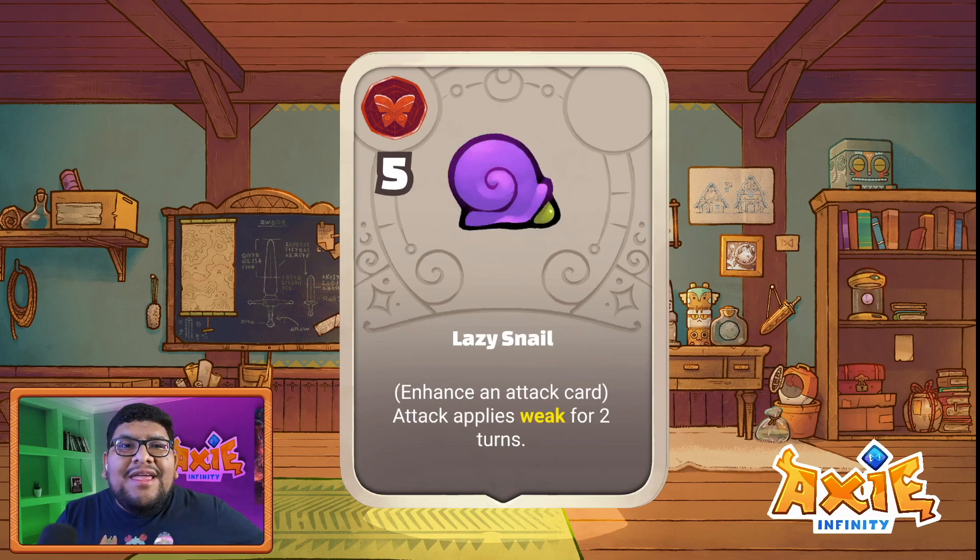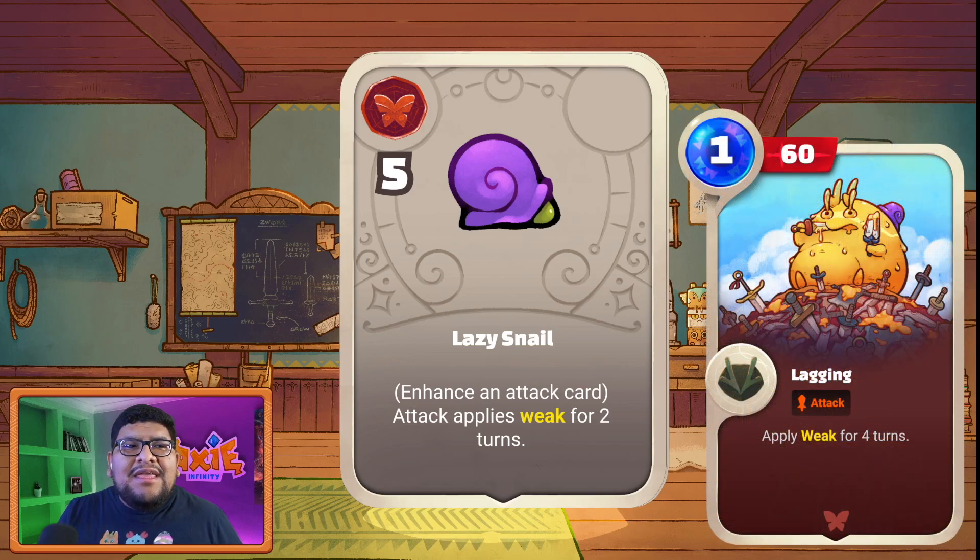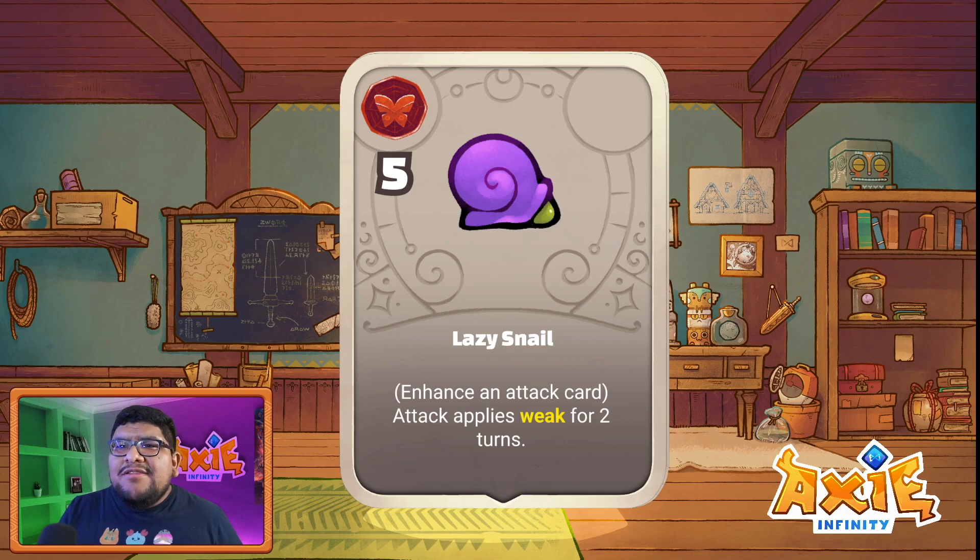Here we have Lazy Snail — five potential points. It enhances an attack card and applies Weak for two turns. Weak lowers that axie's attacks by 20, which is really strong. If you have a hundred-damage attack and you apply Weak, all your attacks become 80 — the reduction in damage could be insane. That covers all the charms, so now let's get into the runes.